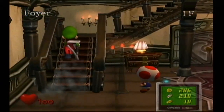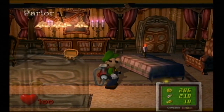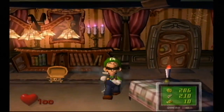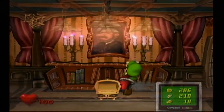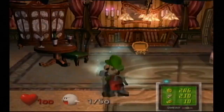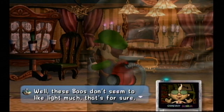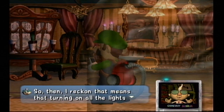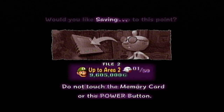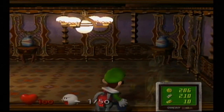Catching boos is actually quite different from catching regular ghosts — I'll show it off once we get into the first room. There's a boo in the room if the boo radar flashes yellow. There could be two possible locations — one could actually hold the boo, the other could just hold a boo ball or a boo bomb. Boos come out when the lights are on. They can take damage when the lights are off, but not as fast. I'd recommend catching them with the lights on — you actually cannot suck them up if the lights are off, no matter how hard you try.